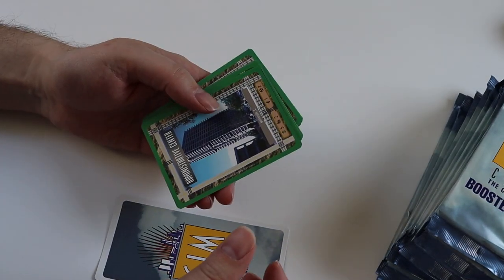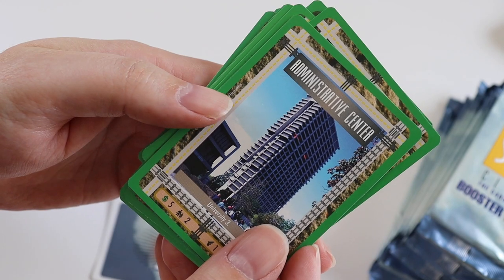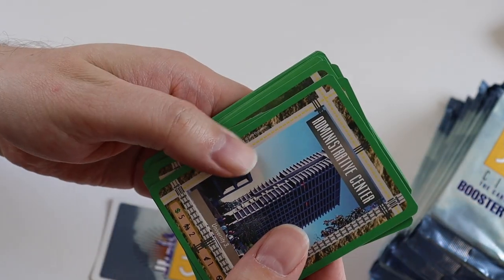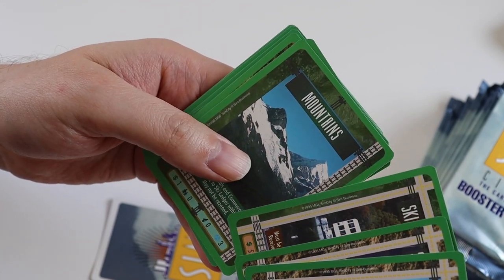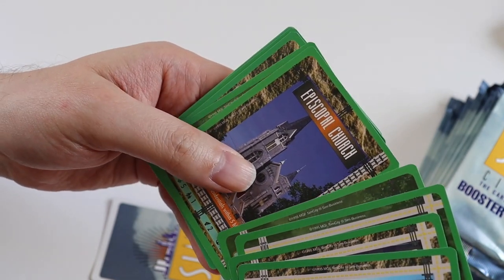So we'll do the ultra rare at the end. The uncommons we get are Administrative Centre, Sporting Goods Store, Ski Manufacturer, Mountains, and Episcopal Church.